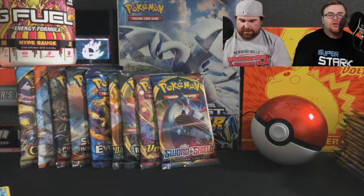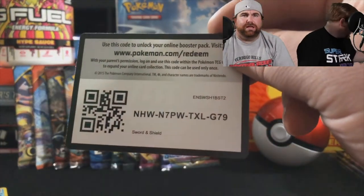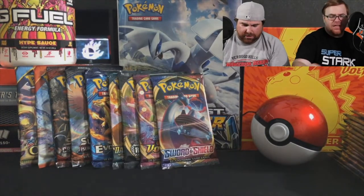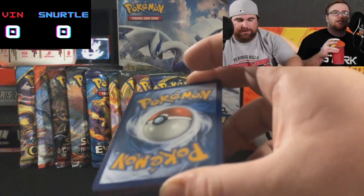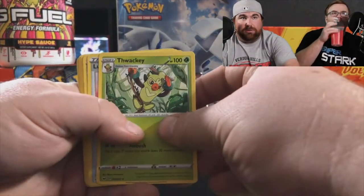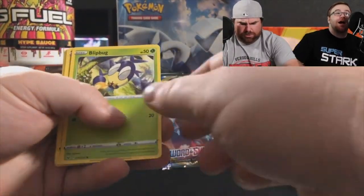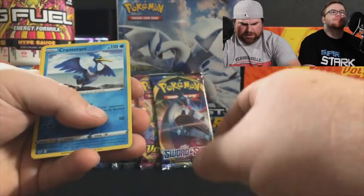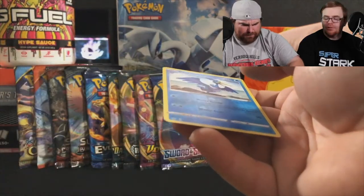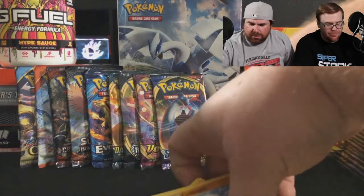Here we go — code card, take it, it's gone. One, two, three, four. Next card — it's gonna be Water, Water. I'm gonna say Fire. Grass it is! Here we go: Roselia, Chewdle, Ryhorn, Clobbopus, another reverse holo, and a Lapras rare. That is a really cool Lapras card — it's a pretty one.